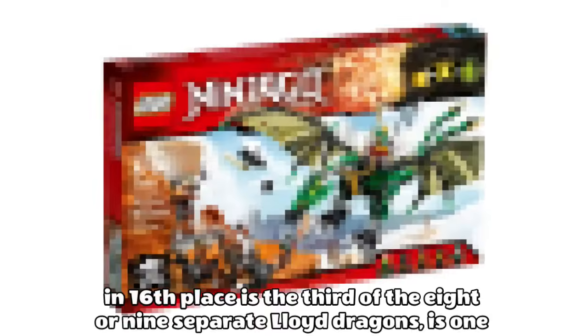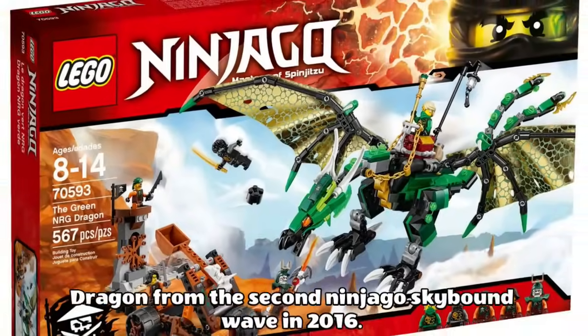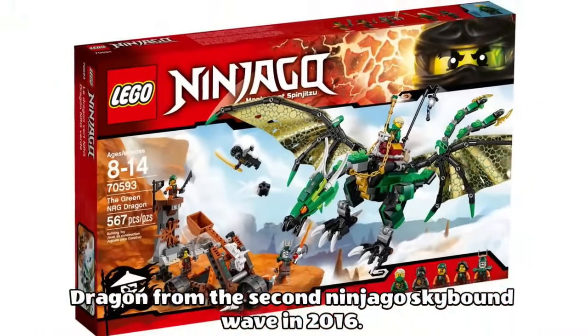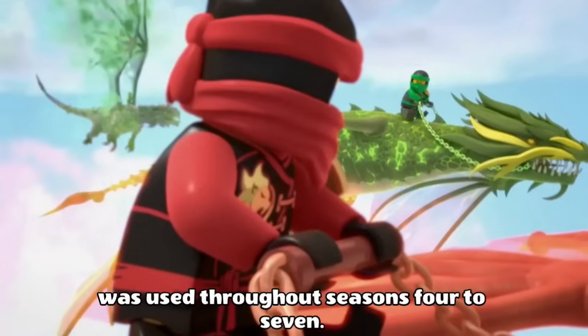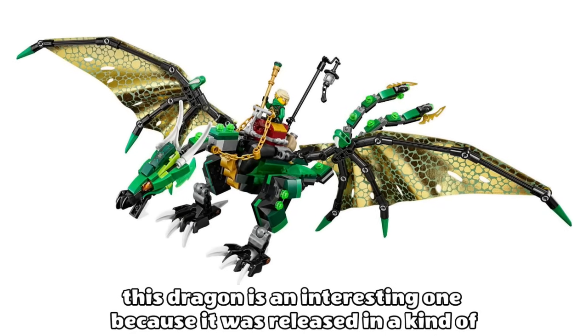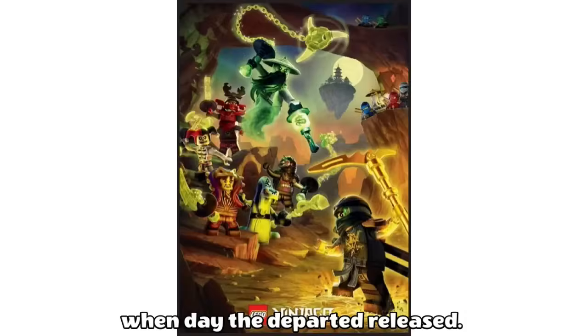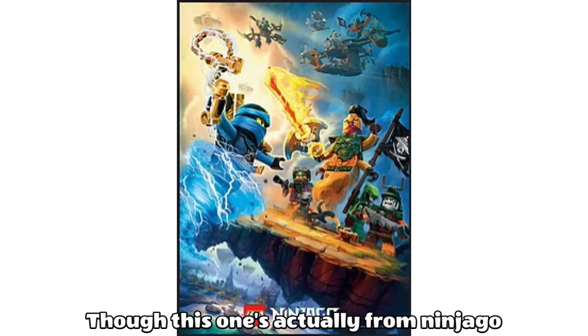In 16th place is the third of the eight or nine separate Lloyd Dragons, this one labelled with three important letters: N, R, and G. It's Lloyd's NRG Dragon from the second Ninjago Skybound Wave in 2016, and I believe this is supposed to represent his Elemental Dragon used throughout seasons four to seven. This dragon is an interesting one, because it was released in a kind of weird time for Ninjago — late 2016, when Day of the Departed released and Ninjago was in a kind of mediocre phase.